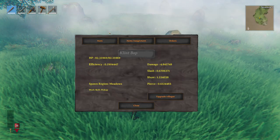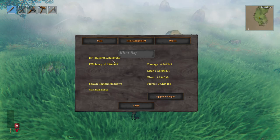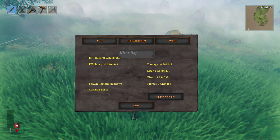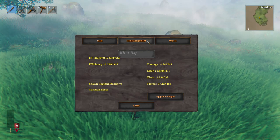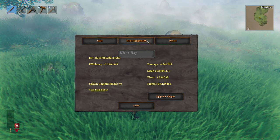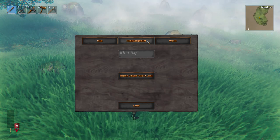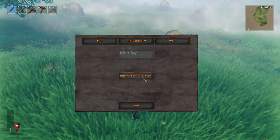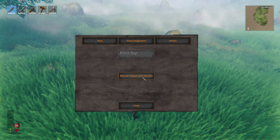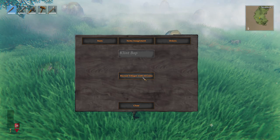So you're going to see this menu - you can see their stats, their HP, their efficiency, their damage, how much damage they do and stuff like that. If you want to recruit the villager, all you're going to do is go to item assignments or orders and you're going to see this recruit villagers tab. The coins needed is going to depend on the villager.